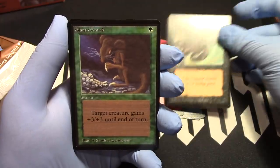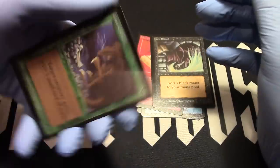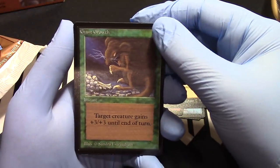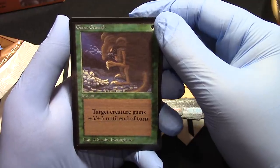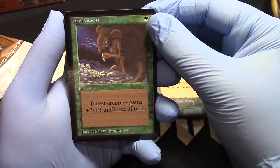Giant Growth — that is a very centered Giant Growth. They're usually not that centered to begin with, but it's good for what it is. I'd say it's a 9 centering, maybe.